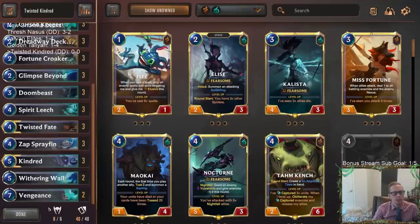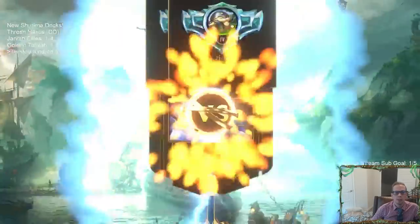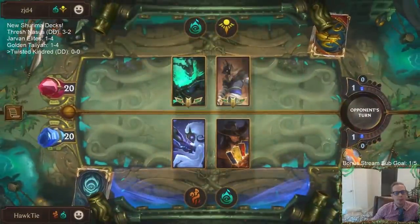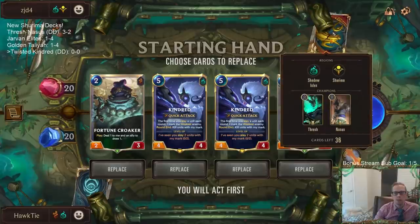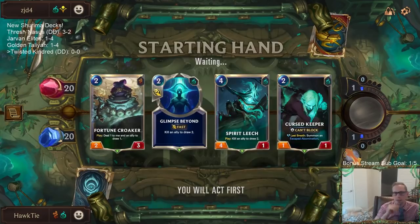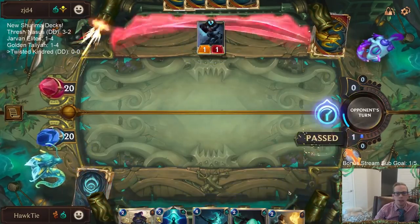So Twisted Kindred should be pretty cool. We'll go play our five ranked games and hopefully have a good winning record - we had a couple of rough ones in a row before. Our first matchup is Thresh/Gnosis, all about slaying stuff. I feel like Kindred may not be the best for this matchup since they might have small things like little spider tokens that Kindred would just mark.